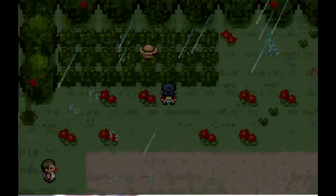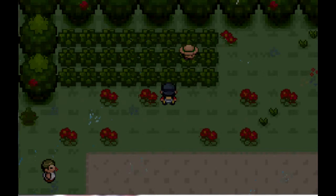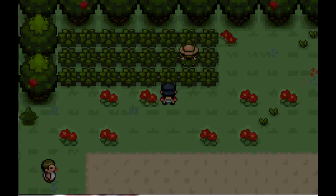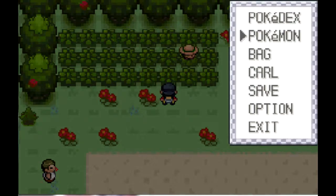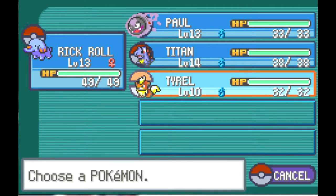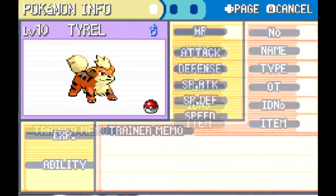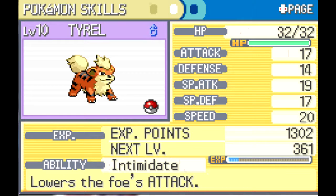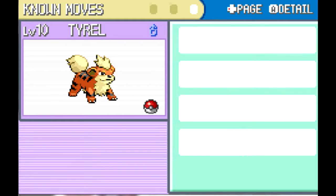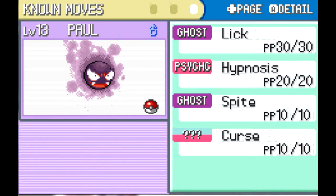I did a bit of grinding on my team and on this route we found one of our new team members. Everyone say hello to Tyrell the Growlithe, which is cool because in this episode we're going to be taking on Sprout Tower. He's calm nature but Tyrell is always chill, so I figured that really suits him. He has Intimidate and knows Ember, Bite, and Roar.